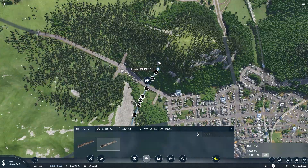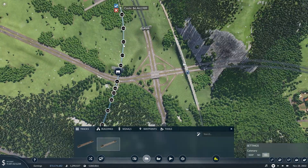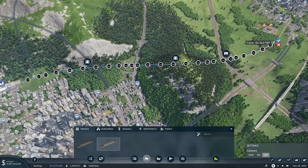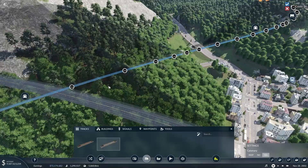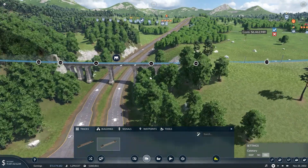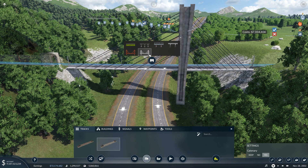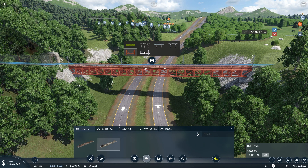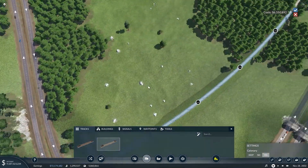First we need to figure out where it's going to come out of and what our elevation changes are going to be. Connecting it straight up like this looks like we avoid any road connections. We have a few tunnels, and then we bridge over the highway here, which is actually pretty cool. I really like how this looks. I think we'll go with this bridge — it looks the coolest for this sort of highway overpass.